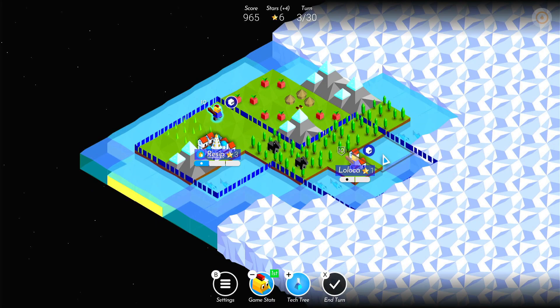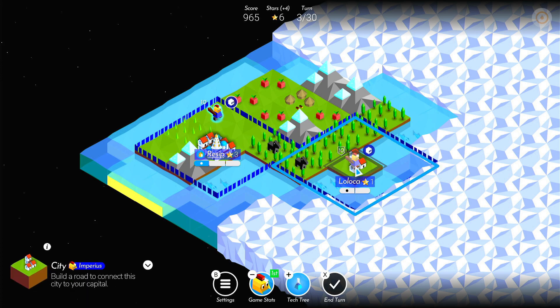We've now got a second city and we can produce units from this as well and build it up in the same way as our other city. You can see the light blue boundary of this city now shows you where that is.